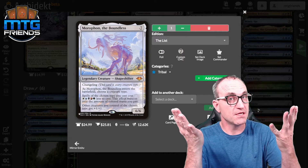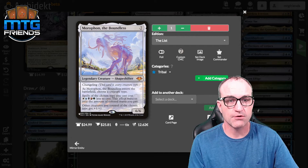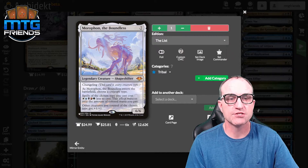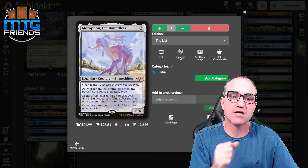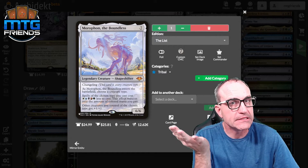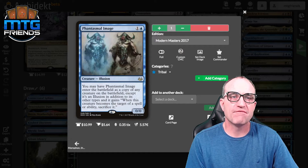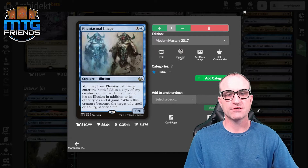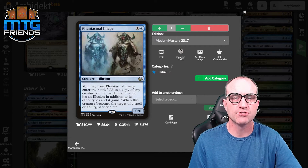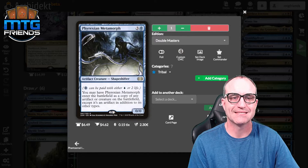Morophon — I promised at the beginning it would be in here. It's a changeling, and as it comes in you choose scarecrow. Spells of the chosen type you cast cost one of each pip less to cast — so at minimum we're reducing the cost of our spells by at least one. Other creatures of the chosen type get +1/+1. For draw, Kindred Discovery was already mentioned — whenever a creature of the chosen type enters or attacks, draw a card.